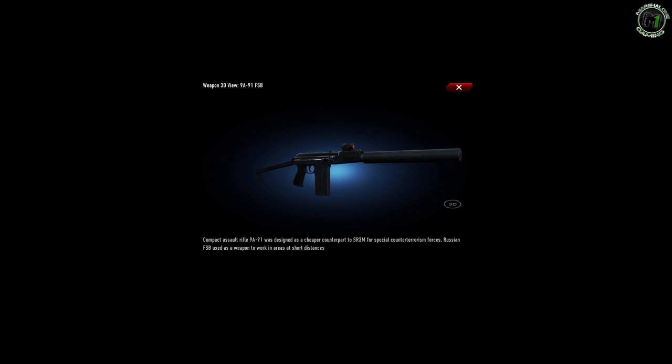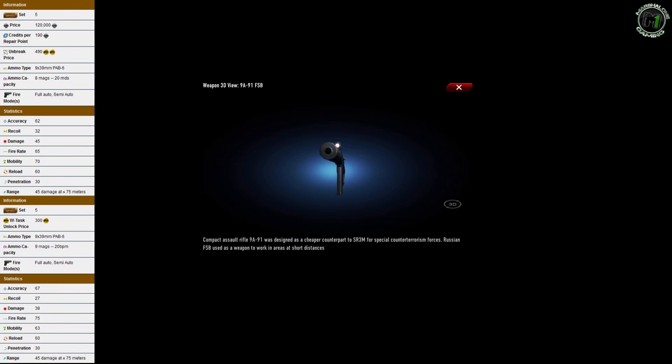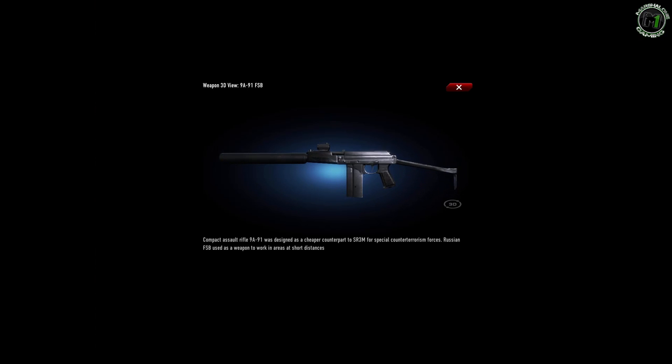The 9A-91 is a Russian assault rifle found in weapon set 5. It's a CR weapon very good in close combat. This gun has slightly higher damage than the AK-105, lower recoil, higher mobility, and faster reload speed.